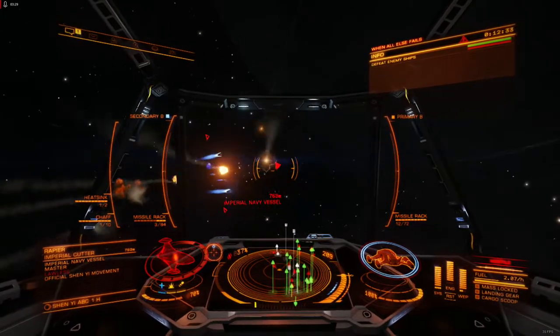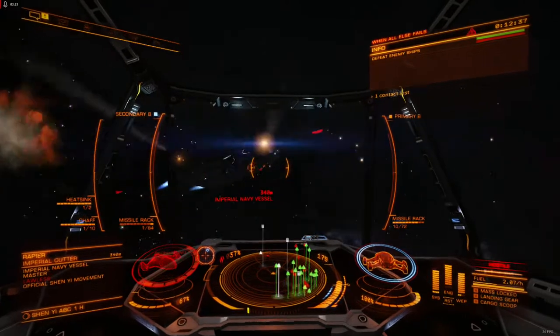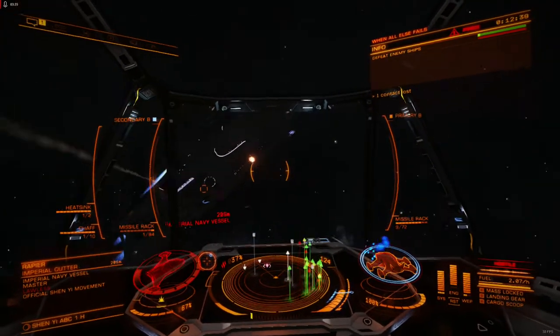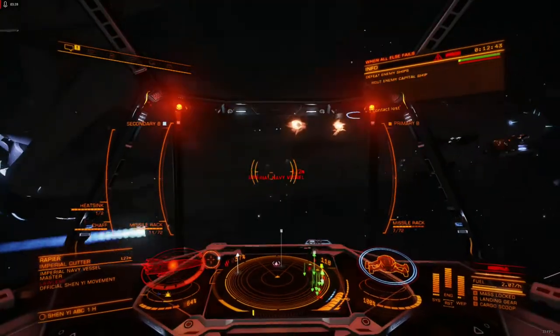Get too close, and you'll start taking splash damage from your own weapons, making firing during a ram inadvisable, especially if your shields go down as you run the risk of damaging your own weapons.